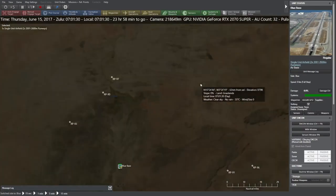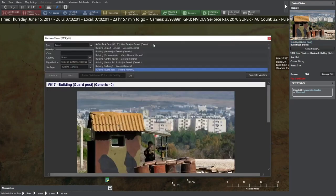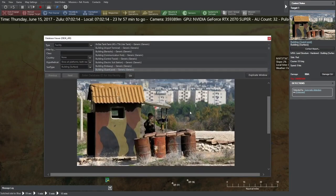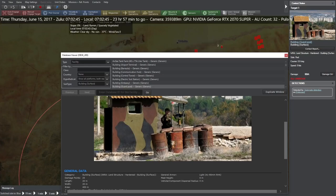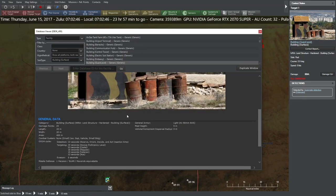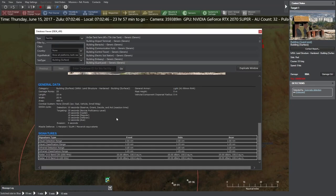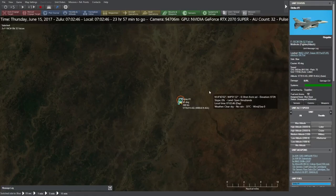Let's go ahead and look at our Target Number 1, which is going to be the closest. We can see that it is a building guard post. We'll click on it to see all of its statistics. It has 25 damage points — we'll remember that when we go look at our bomb. It's a 20 by 20 area, so 400 square meters to hit. It has light armor, so this will be a pretty easy takeout. However, on our first F-16, we are not going to be using very advanced systems.